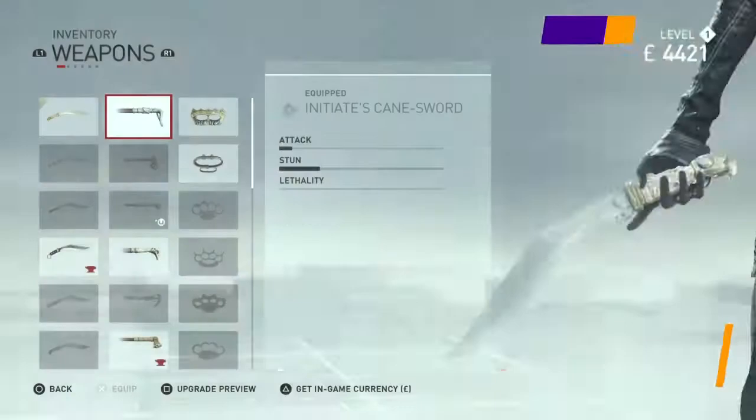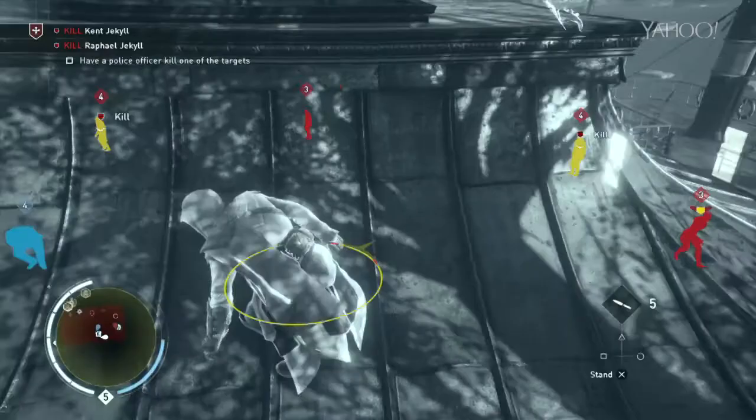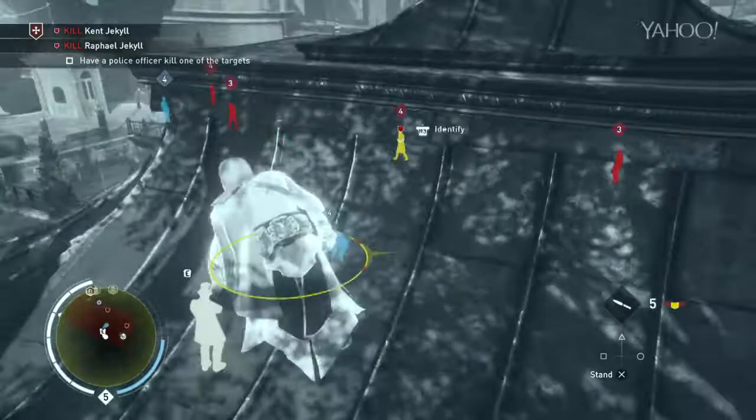Upgrade your skills wisely. Progressing through the skill tree is a basic necessity. However, the Eagle Vision 2 and the Look Takedown skill sets should be prioritized early on. Eagle Vision 2 allows you to mark and track enemies through walls, while Look Takedown gives you money and rewards for every enemy you eliminate.